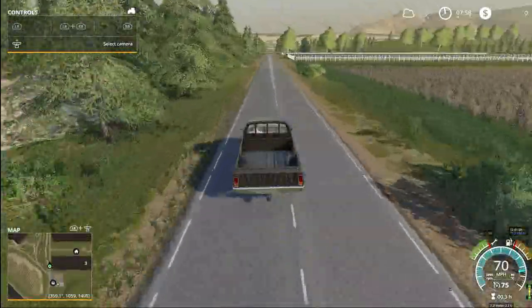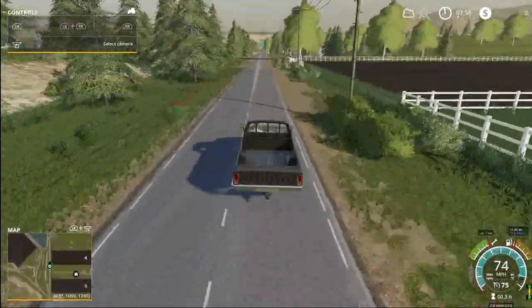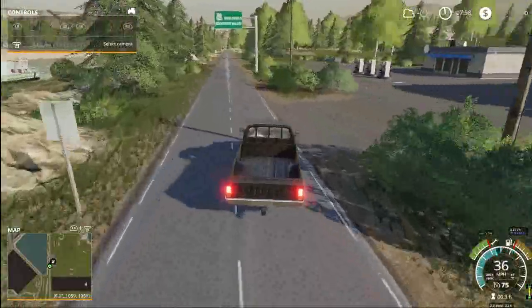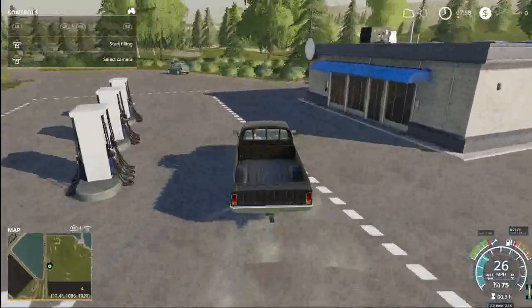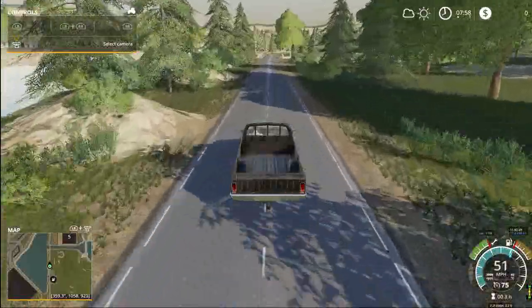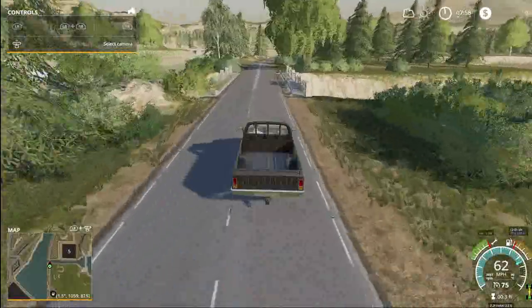Our only option is to try and put together enough money to buy a lawnmower and see what we can do with that grass field. For now, let's just look around town. 25 miles an hour. This is a gas station. We already have a fuel station on our farm, so I don't think we'll be going to the gas station.